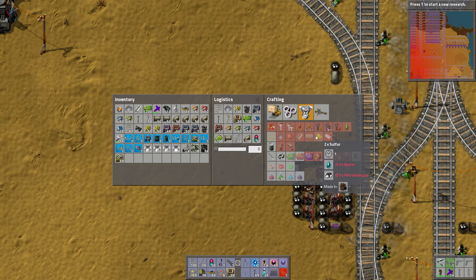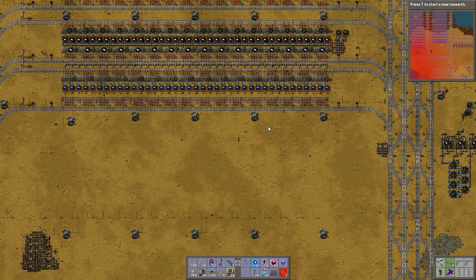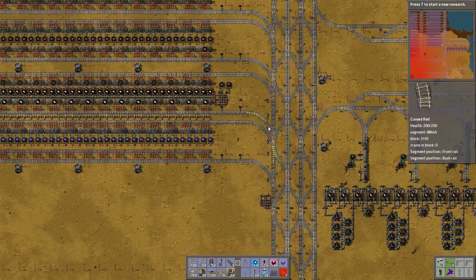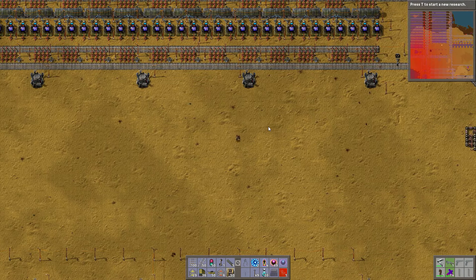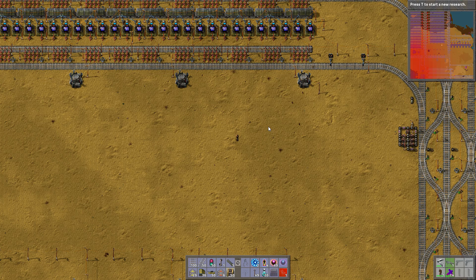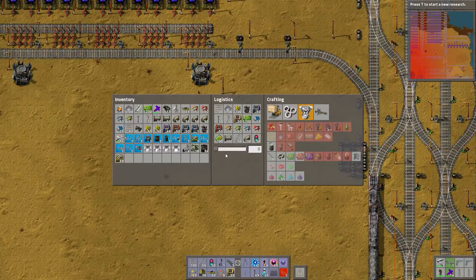Sulfur requires water, and this one requires iron plates. So I need to get some iron plates coming down here. How can I get iron plates? Can I do it up where the iron plates are? What if I added another track and it just unloaded from the first car? What if I just had... I'm just going to do robots. I'm going to cheat.